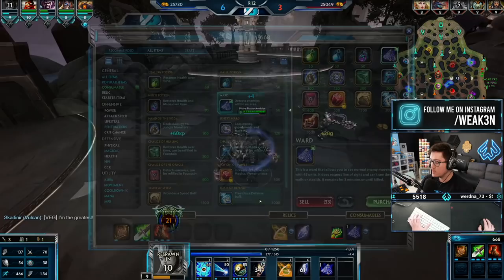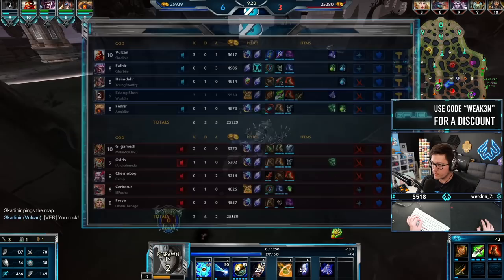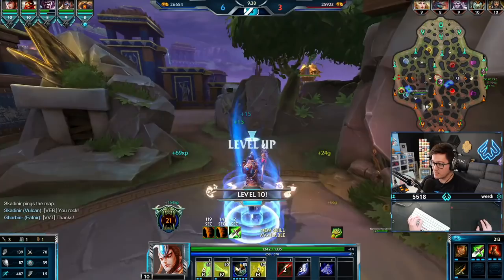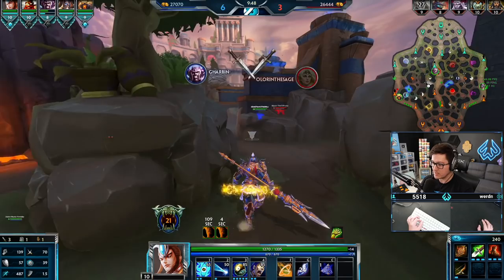Heimdall didn't come through in the clutch, but it's okay — we got the Chernabog eventually and he didn't get any farm. Heimdall should be all right. Their Gilgamesh rushed a Mystical Mail in the jungle — he's got two kills but he doesn't do anything in these team fights. The character has nice base damage and I'm not faulting him for the build, but it is not the move.